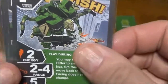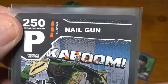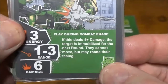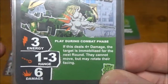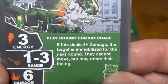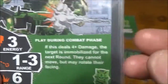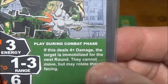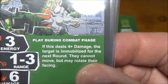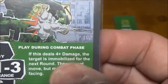Next, the Nail Gun — a ballistic weapon. 250 speed is really slow for a ballistic, three energy which is pricey, one to three range, but six damage is great. If you deal four or more damage, the target next round can't move but they can rotate their facing. That's a really powerful ability against a heavy hitter — stops them from maneuvering to where they need to go. Getting four-plus damage on a six damage weapon isn't that terribly hard.